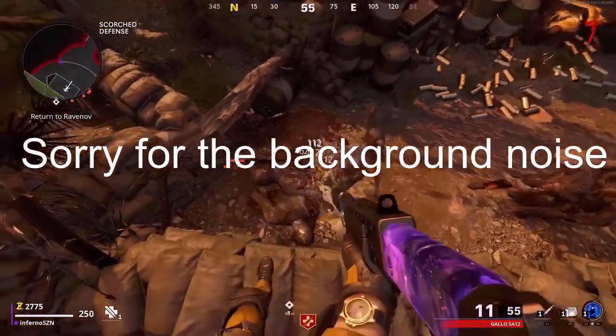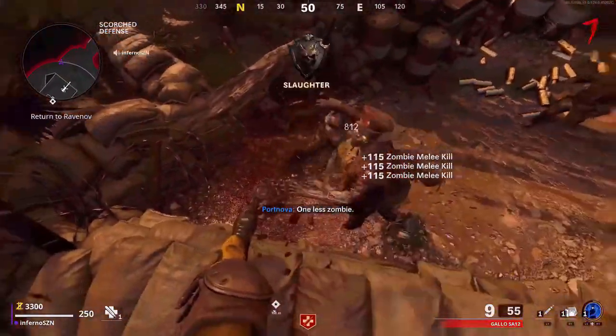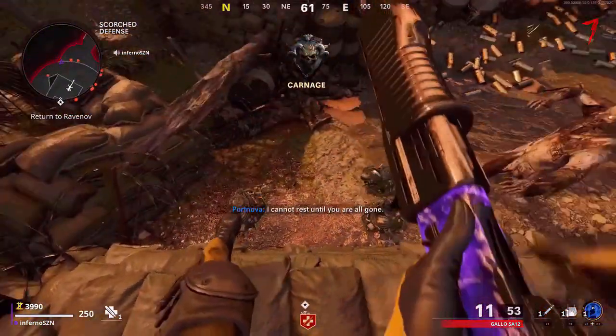This glitch is a little hard to do because if you do it wrong the zombies will start throwing their meat at you. But once you get the right positioning, this glitch is perfect. I recommend using this glitch for XP and camos because the zombies pile up below you so you can get easy headshots.